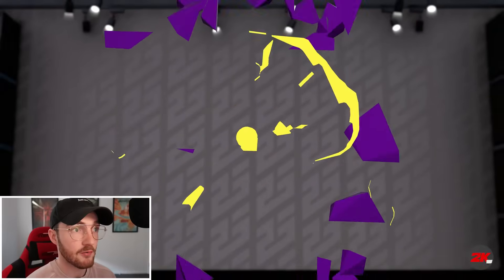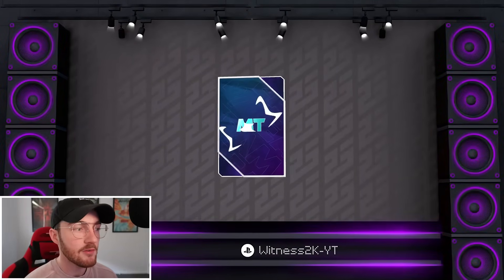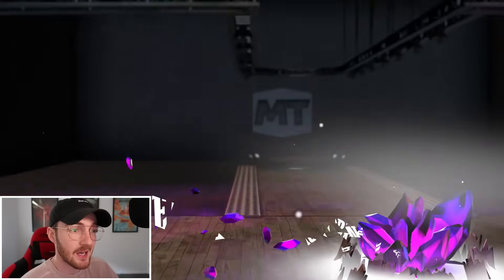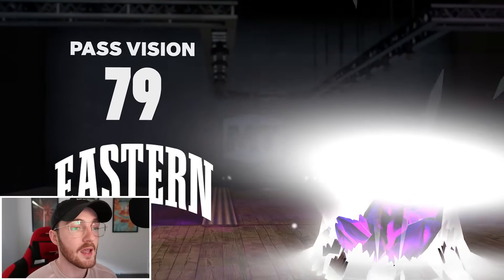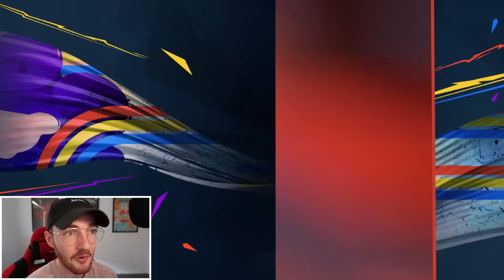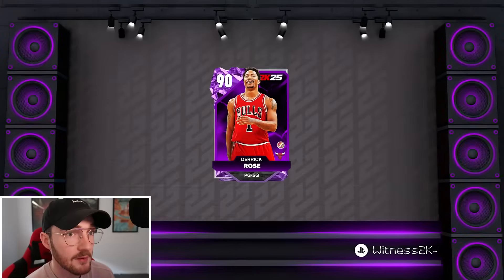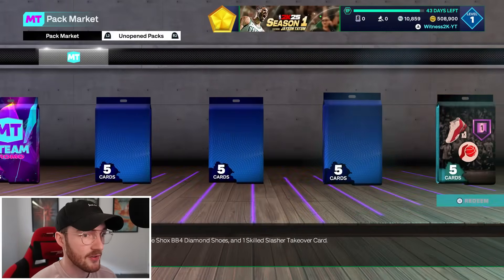Speaking of pro pass, we also have this Derrick Rose. You get this Derrick Rose from getting the pro pass in season eight in NBA 2K24. At the time I thought who cares about that card, but now that it's here I'll definitely take it — amethyst Derrick Rose for sure. He might even be my starting point guard, but we have a lot of other stuff to open up as well.